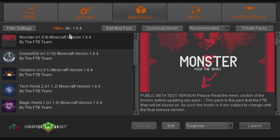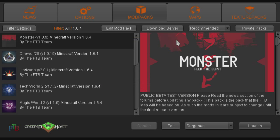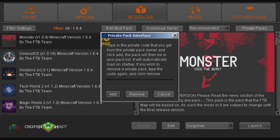Here's what you have to do to install it. Go ahead and open up your Feed the Beast Launcher. I have mine filtered to only show 1.6.4 packs, and you can always change that here if you want — just go to the filter settings. Once you have your Feed the Beast Launcher open, go to private packs and enter in this code here.